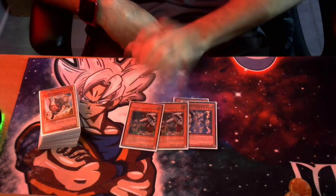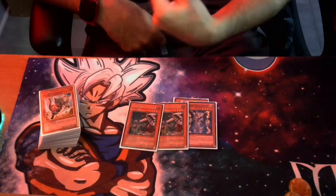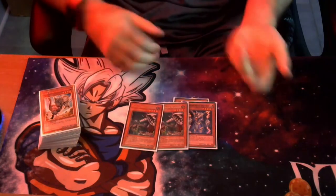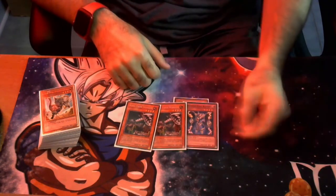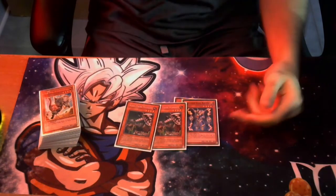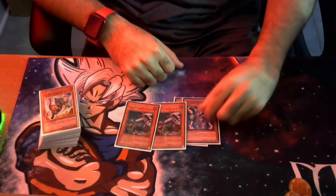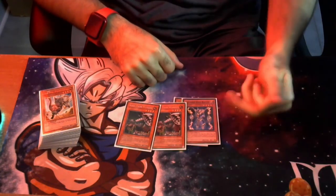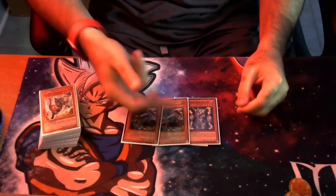Based on rulings, this does not start a chain — so if the opponent summons a Flundereeze Robina, it just immediately triggers and pops. I believe Robina would still get the search, but either way this is essentially an auto-win against Flunder because they won't have their monsters on board. If the opponent is playing Swordsoul and they Synchro into Chengying, King Tiger can pop it.